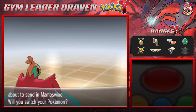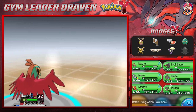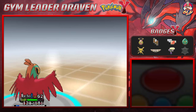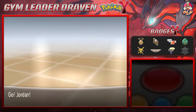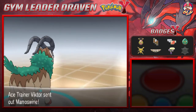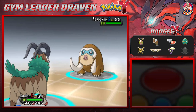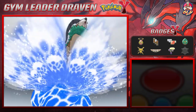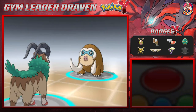Here comes a Mamoswine. This Pokemon is weak against water types. Jordan the Goat — Mamoswine is still a ground type and rock type Pokemon, and we are faster and stronger. Surf attack will win. Here we go — surf attack, and there's a mist attack which will prevent any kind of status effects.